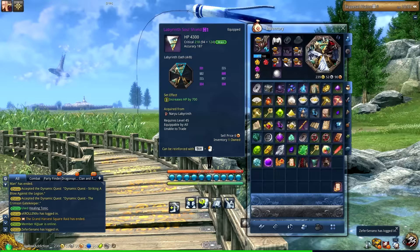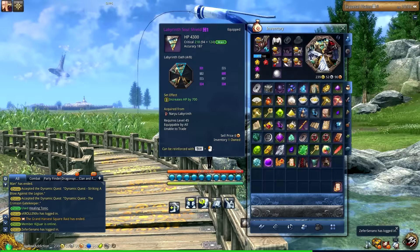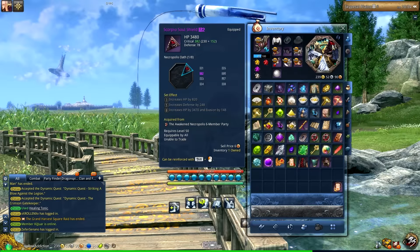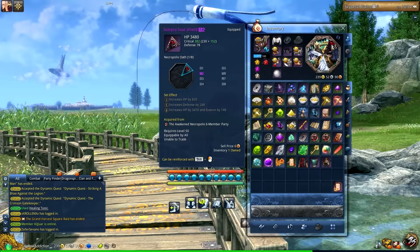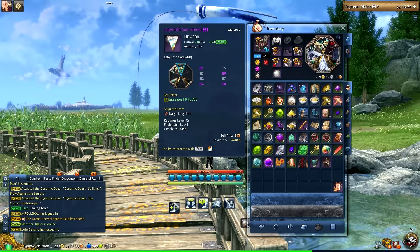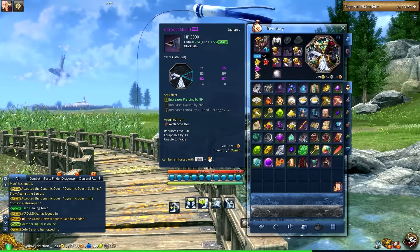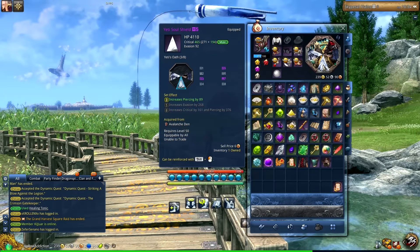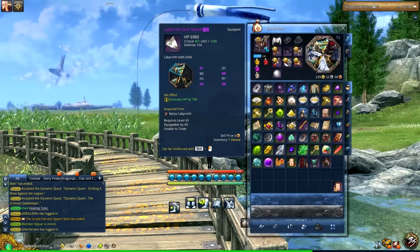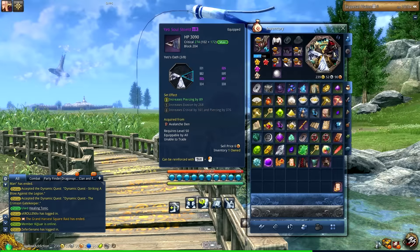So piece one is Lab, piece two is Scorpio — Scorpio is from the Necropolis dungeon, the six-man version, one of the new purple dungeons. Lab, if you don't know, is from the Naryu Labyrinth dungeon six-man. The full breakdown: piece one Lab, piece two Scorpio, piece three Yeti, piece four Lab, piece five Yeti, piece six Lab, piece seven Yeti, piece eight Lab — so one, four, six, eight Lab; two Scorpio; three, five, seven Yeti.